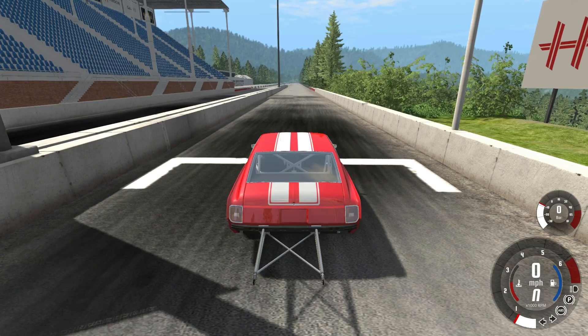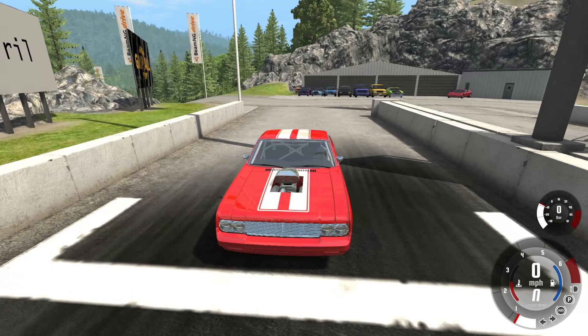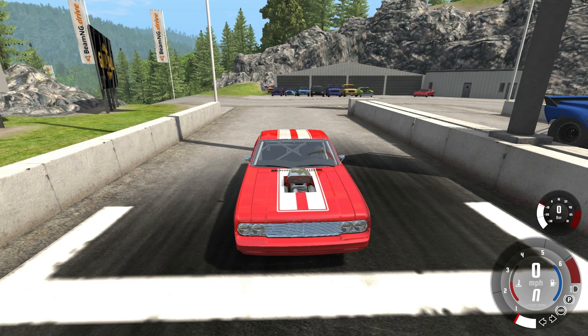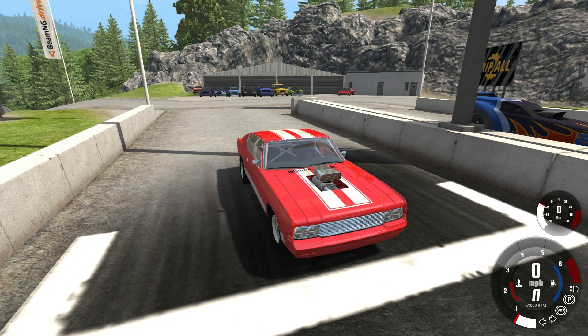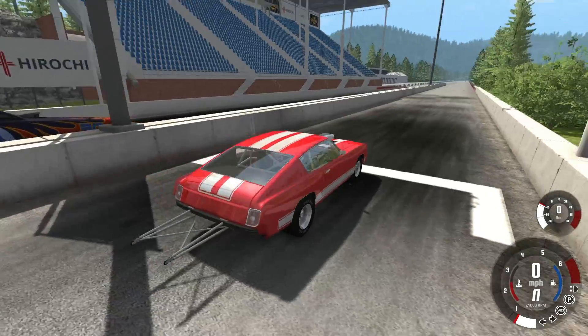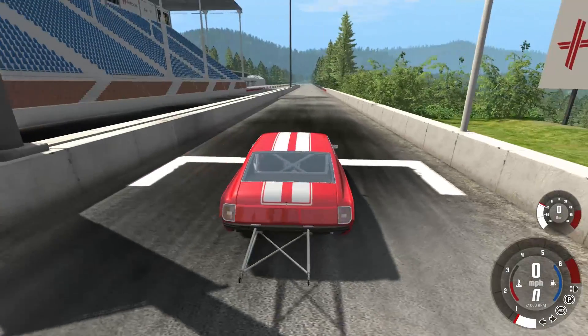Now we are using the stock versions of mostly all the vehicles: the Moonhawk, Barstow, Bolide, 200BXs, Covet, and Grand Marshal. The only things that are not stock are the D-Series and Roamer, because by default they come with only a 4.5 liter V8 and no supercharger. So I gave them a 5.5 liter V8 with a Stage 3 supercharger to make it more interesting and fair.